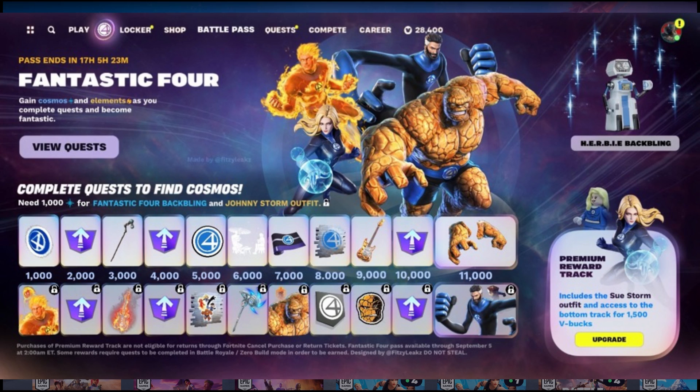The Invisible Woman is free, and the other three characters are in the pass: the Human Torch, The Thing, and Mr. Fantastic. On the bottom of the pass we've got a Fantastic Four spray with all four members on it, an emoticon for the Fantastic Four logo, and an emote. There's also The Thing's pickaxe, and I believe he has a minifigure as well — a small fig. There's a Fantastic Four rap, a Fantastic Four banner, The Thing's festival guitar, and The Thing emoticon — which probably references his catchphrase 'It's clobbering time.' There are two level ups and The Thing's pickaxe, which uses his hands — similar to the Hulk Buster or Iron Man Hulk Buster pickaxe.